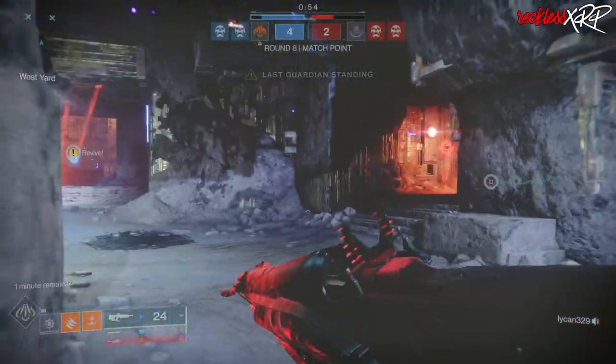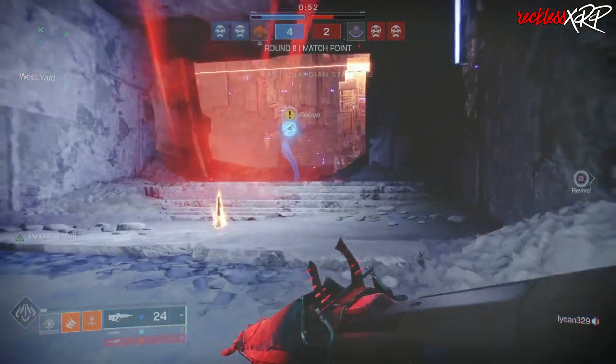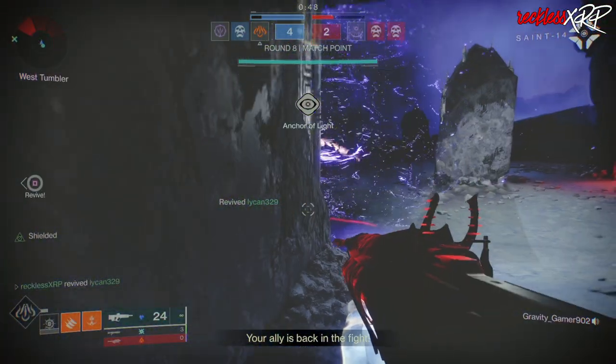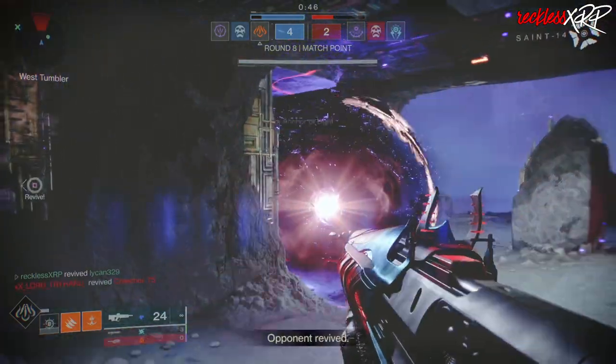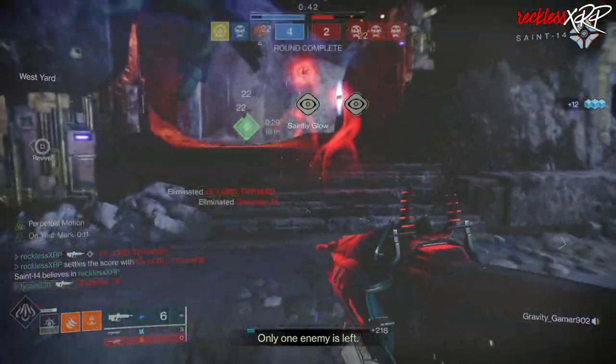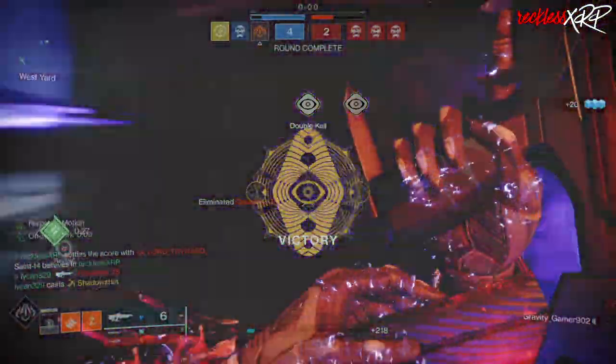When you Scorch enemies you proc Singeing and get even more class ability energy. Killing enemies with a solar weapon or ability extends Restoration and Radiant due to Empyrean, so you can actually keep those buffs going. This should be more than enough to fully charge your class ability, and Knock 'Em Down plus Ember of Beams tremendously helps out your Blade Barrage.